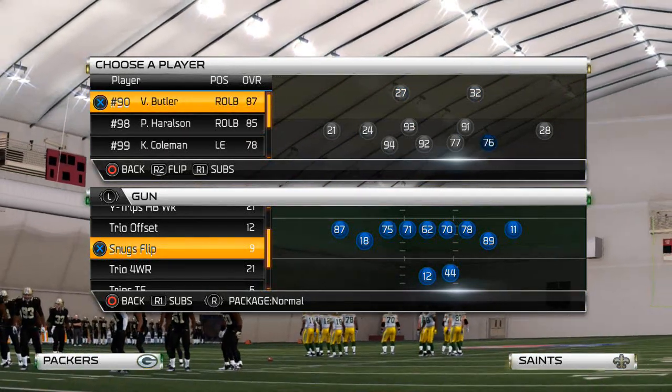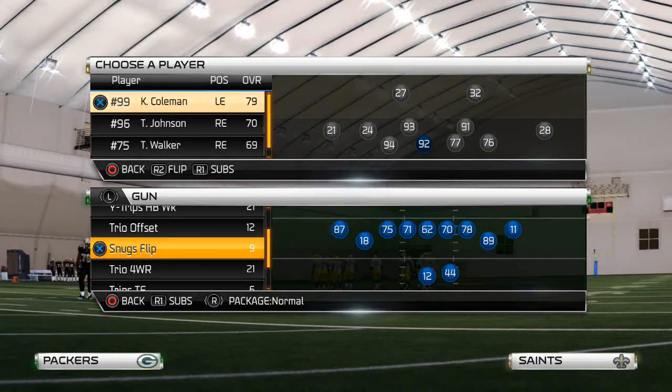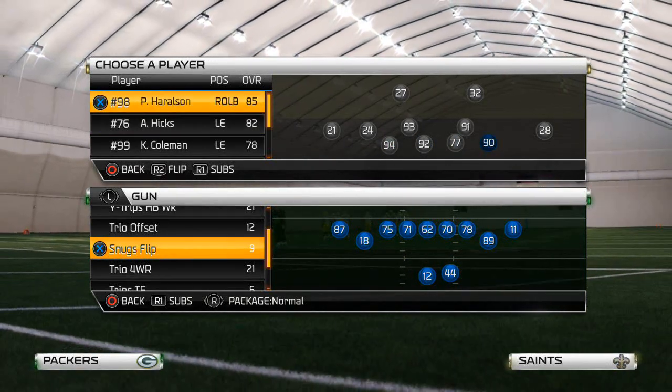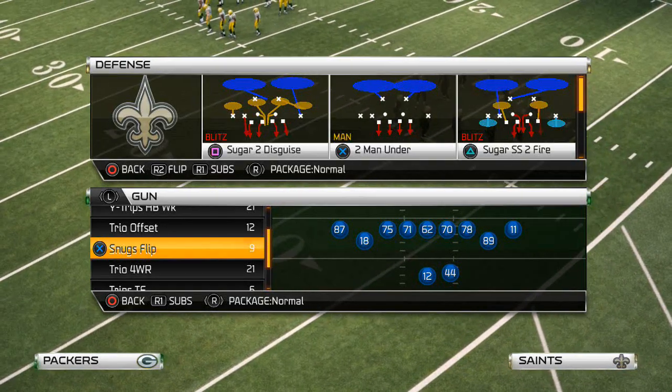I'm going to recommend putting in your two strongest defensive tackles at defensive tackle, and then your two biggest and baddest dudes down on the defensive end that you can use to rush the passer and really get after them that way.